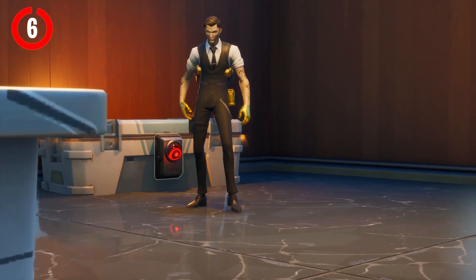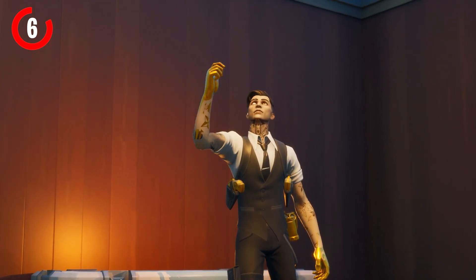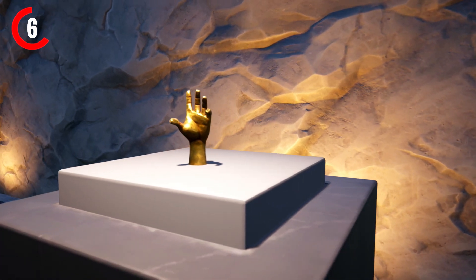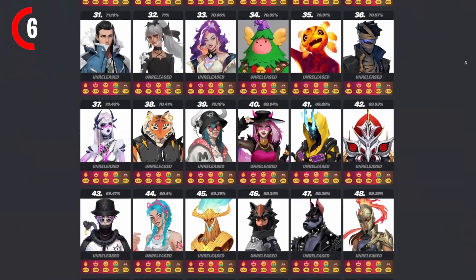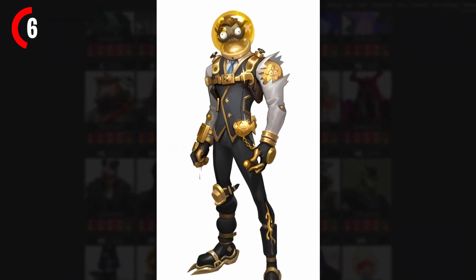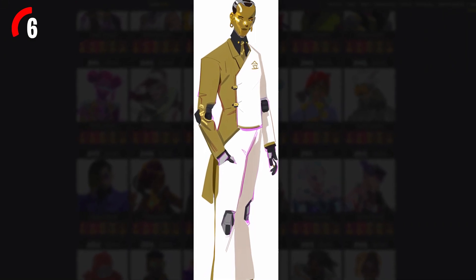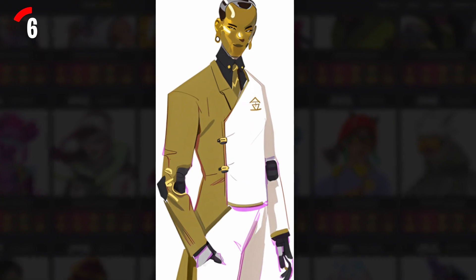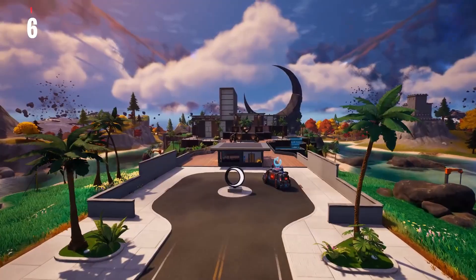This also means Midas will be returning as well. He is confirmed to play a role in this season, possibly for the live event, but also to get his hands back — which means we will be getting a new Midas skin. In the skin surveys, there are currently two Midas skins yet to release: a fish version, and a digital Midas, which is probably our best guess for what skin we're getting later this season. So make sure you guys are on the lookout for Midas coming back, as well as a brand new Midas mythic weapon later this season.